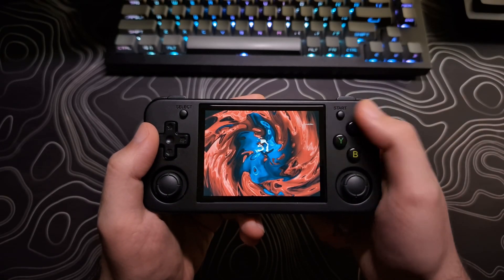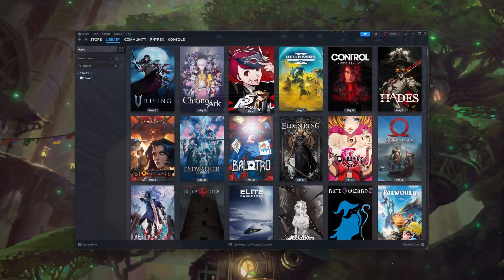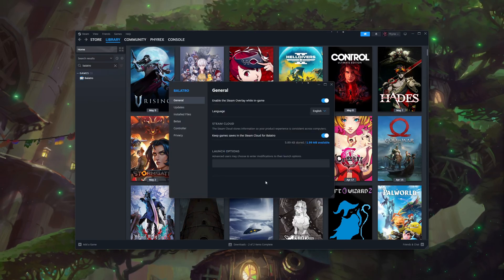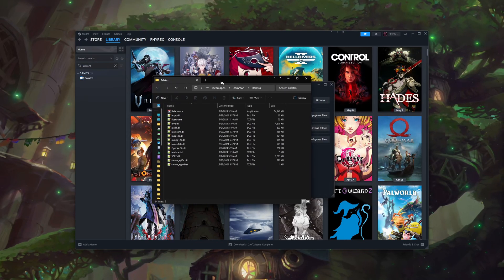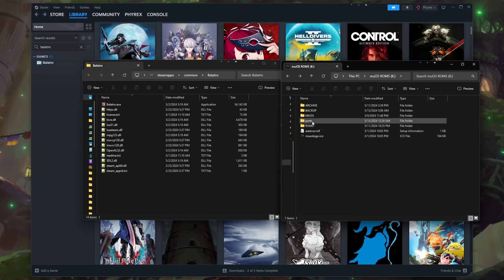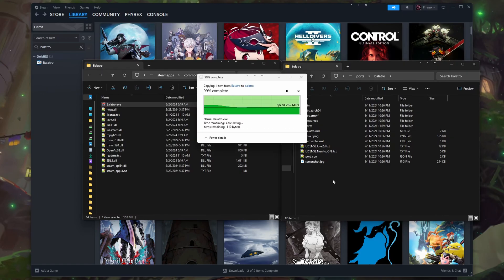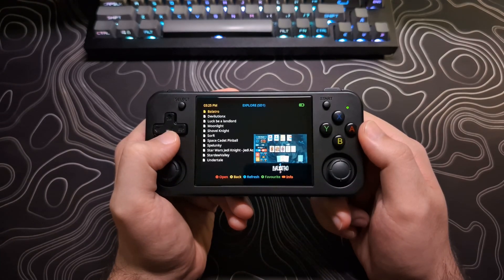I'm going to start off with Balatro, as that is the easiest one to install. After having installed the game from Portmaster, you will then navigate to the Balatro game files on your computer. You can do this by right-clicking on the game in Steam and selecting Properties, Installed Files, then click the Browse button. This will open up your file browser — locate the Balatro.exe file. Next, connect to your SD card and navigate to the Ports folder, then open the Balatro folder. Copy the Balatro.exe file into the Balatro folder on your SD card, and you are done. You should now be able to launch Balatro from the Ports folder in Explore Content.